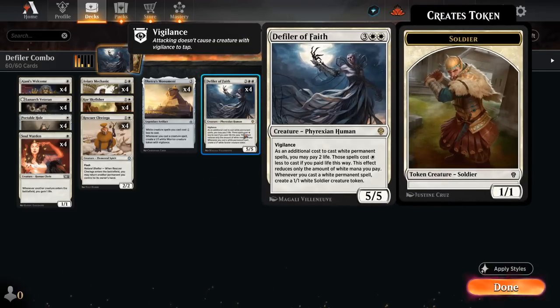Instead we're playing four copies of Defiler of Faith — the 5-mana 5/5 Phyrexian Human from Dominaria United. It has Vigilance and lets us use Phyrexian Mana, essentially two life, to pay for our white permanent spells, replacing one of those white mana symbols. And whenever we cast a white permanent spell, regardless of using Phyrexian Mana, we get to create a 1/1 white Soldier creature token.